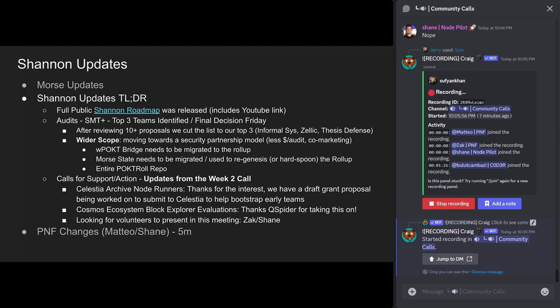You may recall from last time we had a call to action for Celestia archive node running — really the data availability full storage node. We got a bunch of feedback from teams, so thank you to the people who raised their hand on that. We've got a grant proposal underway that we're going to submit to Celestia to help bootstrap some of the early teams to get the chain up. We'll wrap that up also within the next couple of days — it's been a great group effort.